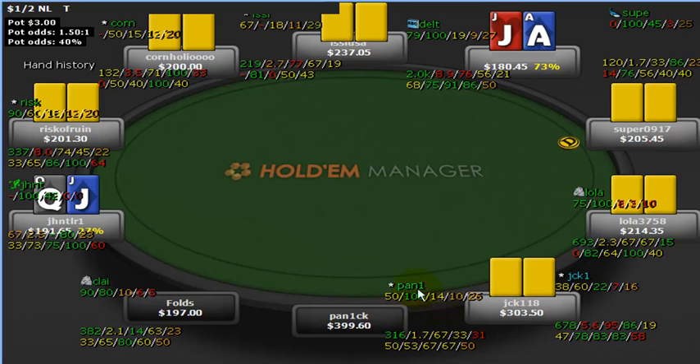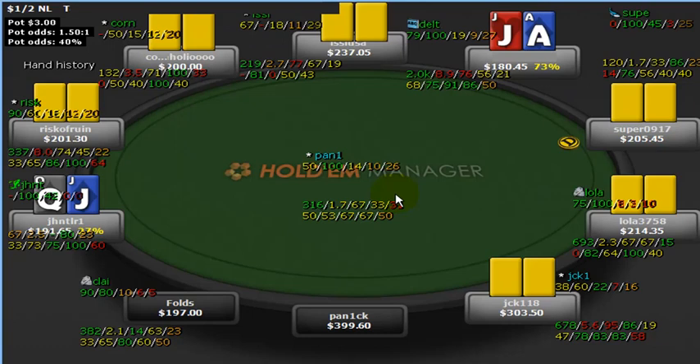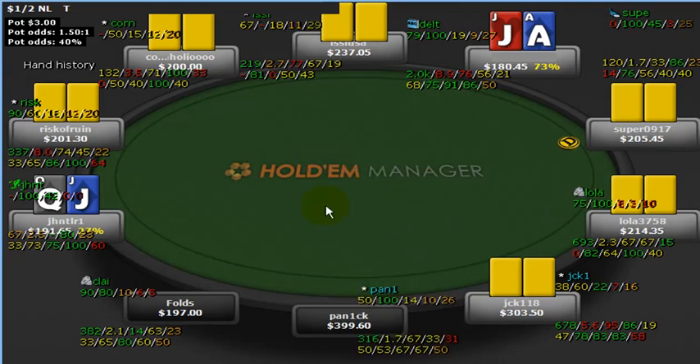We've got here a very typical ABC kind of guy — 14% VPIP and 10% PFR. Kind of passive post-flop at 1.7. Getting to the showdown 31% of the time and winning 50%. So very typical TAG stats, and we'll see then how this hand works out.